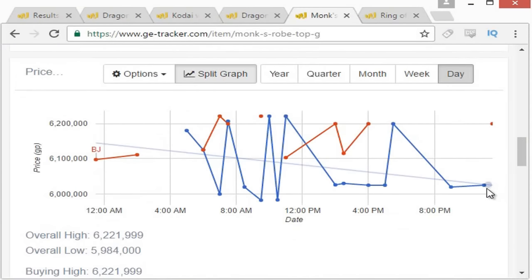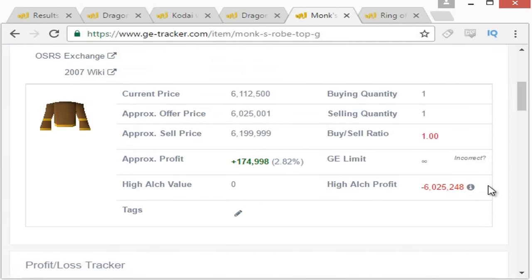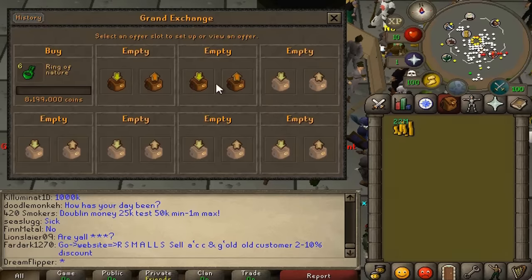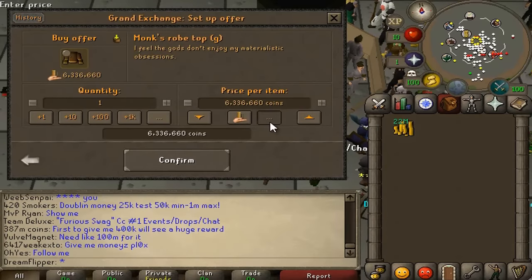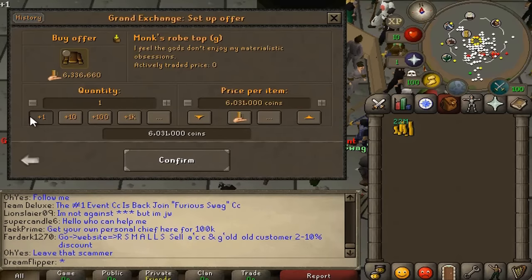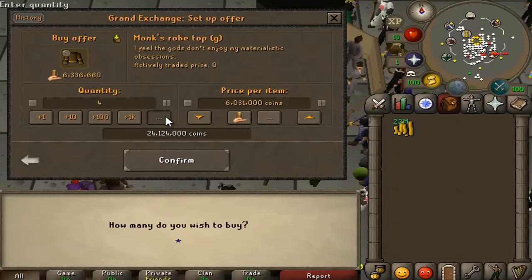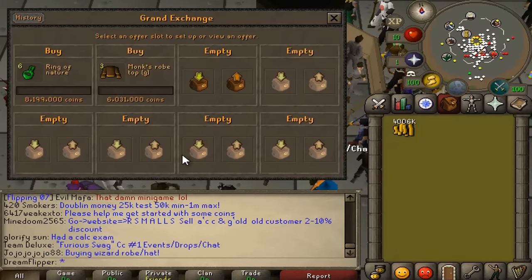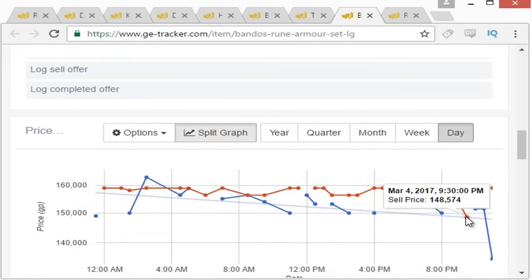The other item we're gonna do right now is the Monk's Robe Top G — another very good one we've done in the past. It looks like about 180k each, and we'll buy them for 6,030. We'll go for 1k and use the rest of our money. Looks like we can only afford three.